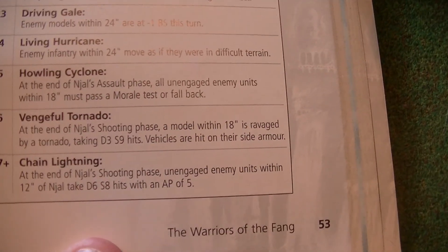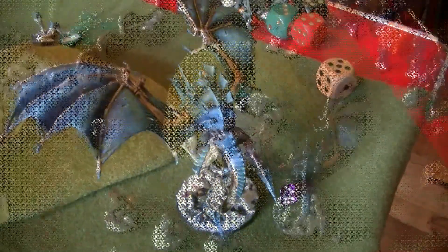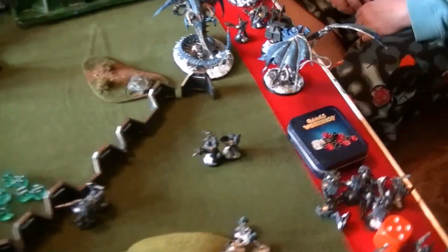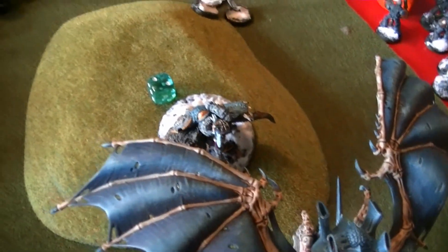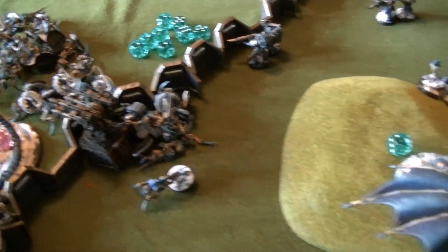At the end of N'Jal's shooting phase, unengaged enemy units within 12 inches have a D6, strength 8, hit AP5. The only thing that will be unengaged will be him. I've moved the only things I can move really. These two Space Wolves have moved away from the Morlocks - they're scared of him. The Lone Wolves are standing true. N'Jal and his Terminator have moved closer to the Winged Hive Tyrant, as is the Wolf Lord. And that's the movement.